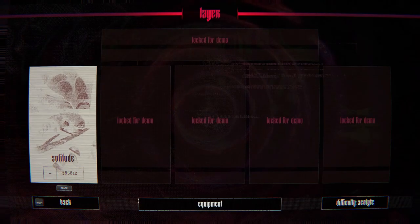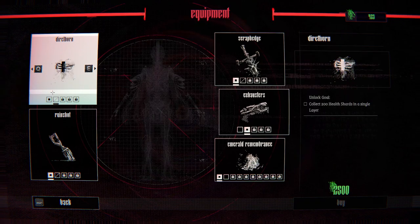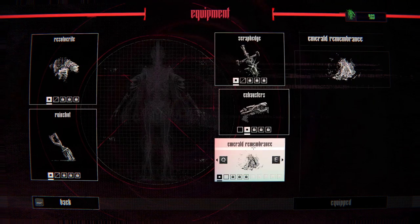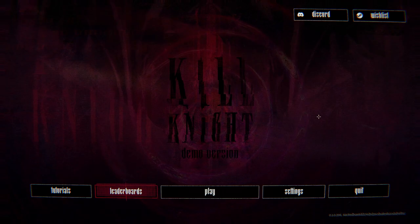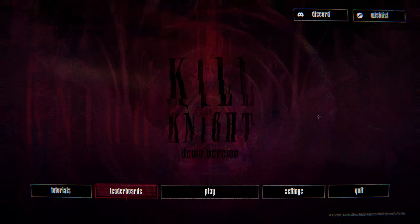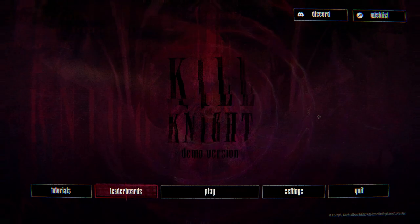We go back to the menu and we can see the different equipment to unlock. We can also buy stuff — like we can buy a new body that gives us something different. There are two things available for the demo, it seems to be two options for everything — two swords. Anyway, that was Kill Knight, the demo version. You can wishlist it on Steam. It's pretty interesting — very go-all-in, it's mayhem. It reminds me of old arcade games where they just throw as much at you as they can. Anyway, thank you for watching, see you next time!